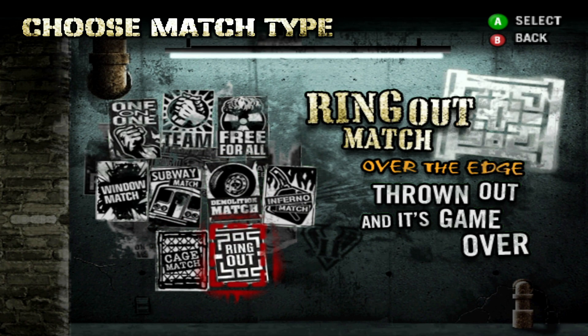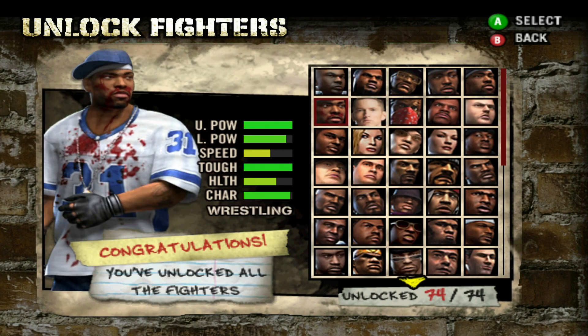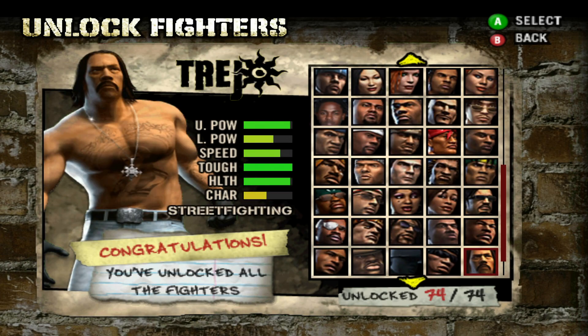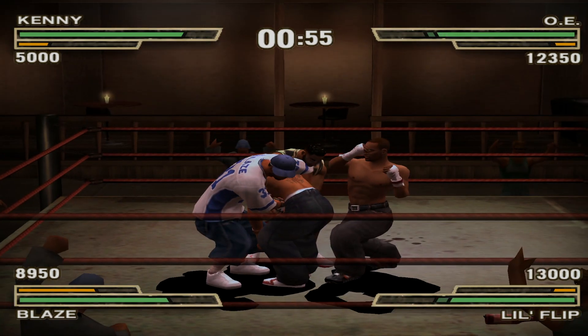The new match types included the window match, subway match, demolition match, inferno match, cage match, and ring out. They also got an upgraded roster featuring 74 selectable characters, though eight of those 74 were custom outfit slots. Def Jam Fight for New York literally raised the bar for fighting games and wrestling games.